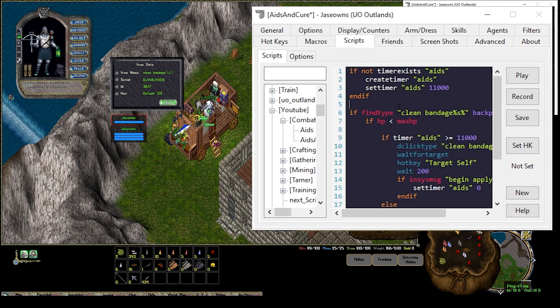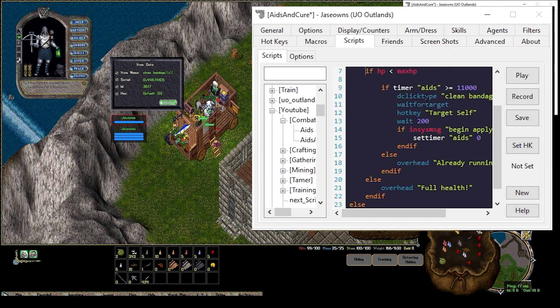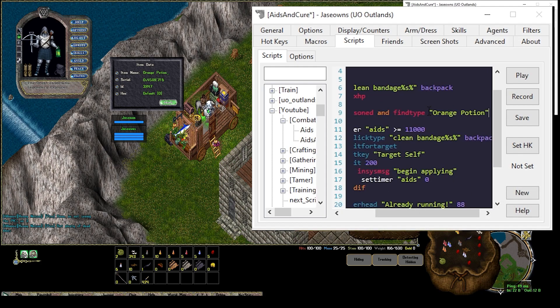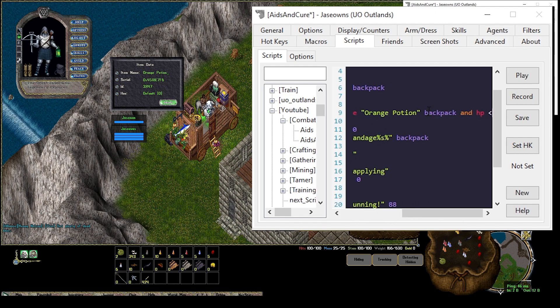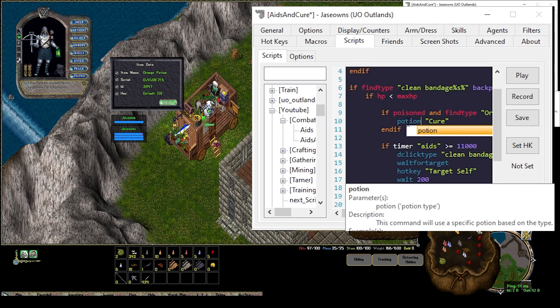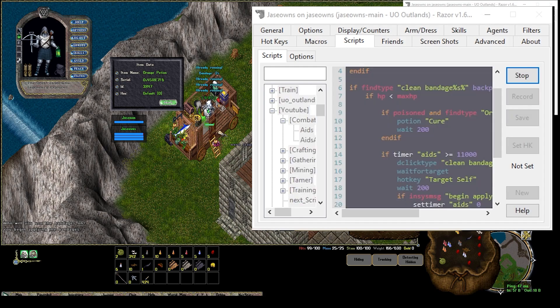Basically I'm copying and pasting the whole script because it stays the same. The other thing we'll want to do is check to see if we're poisoned. If I do Greater Than Info on the orange potions, their name is 'orange potion'. So I'm going to say if poisoned and FindType orange potion in our backpack and our hit points is less than a certain threshold — like let's say you only want to drink a cure potion if you're below 80 hit points — and then we'll say potion cure. Potion cure is a hotkey type.